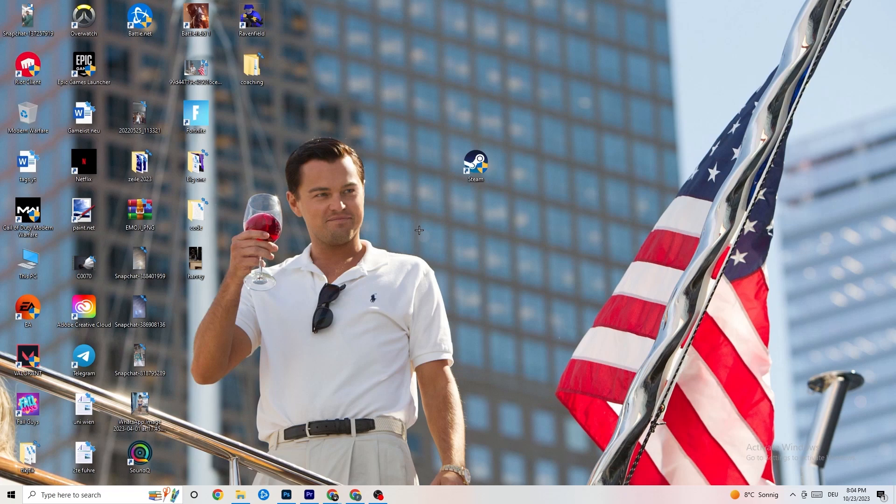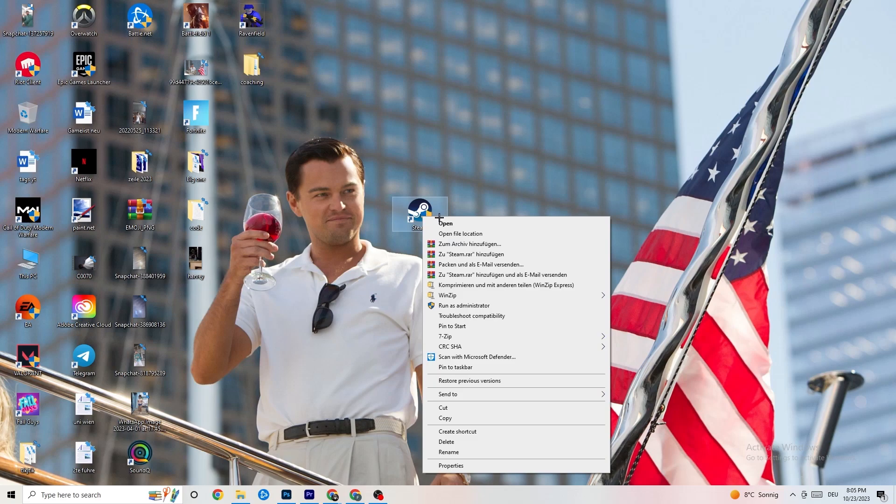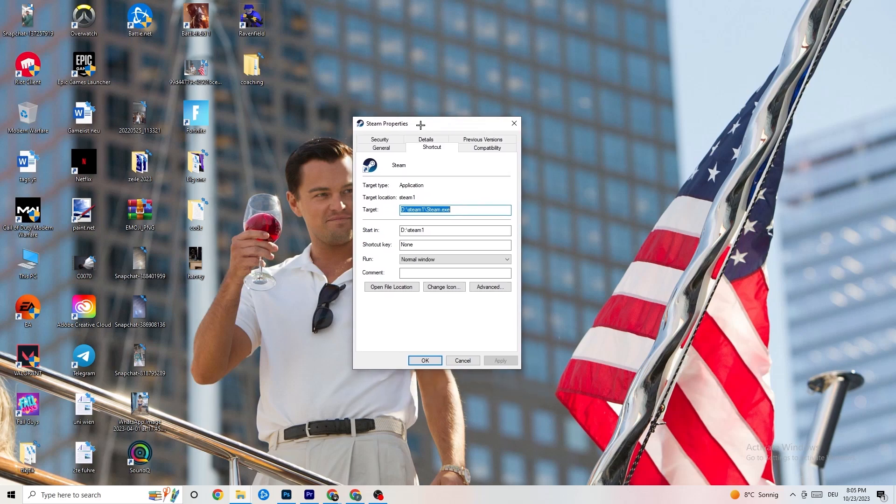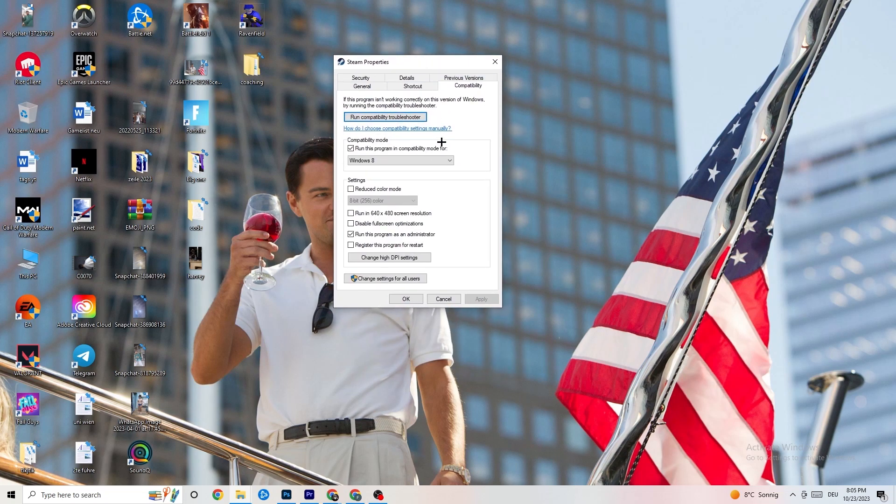If that doesn't work, take the launcher shortcut again, right-click it, go down to the very bottom where it says 'Properties,' and left-click it so the tab pops up. Navigate to the 'Compatibility' tab and click it. Now I want you to simply copy my settings — let's quickly run through them. The first thing is to go to compatibility mode.